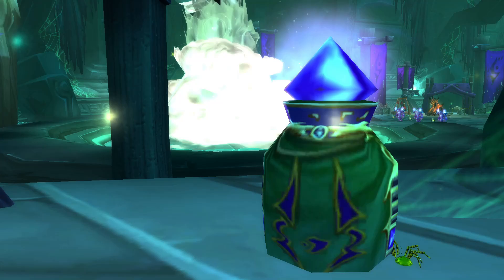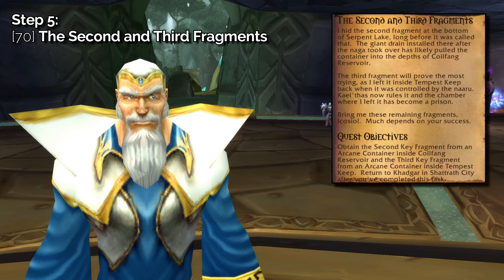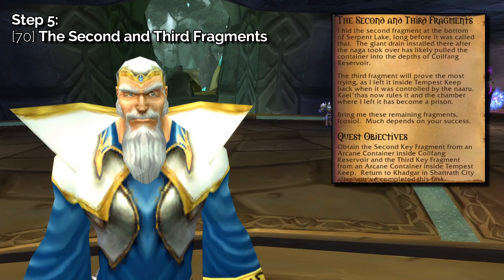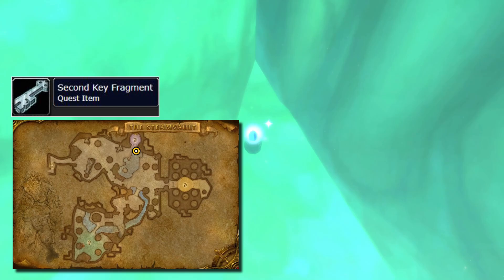Your next quest from Khadgar is called The Second and Third Fragments, and will send you to both the Steam Vault in Coilfang Reservoir and the Arcatraz at Tempest Keep. There are no requirements to get into the Steam Vault, but the Arcatraz will require that you either have a flying mount or a Warlock to summon you, and at least one person in your group that can open the gate. The Second Key Fragment is found in the Arcane Container at the very bottom of the water next to the first boss, Hydromancer Thespia. Kill the Fragment Guardian and loot the Second Key Fragment.